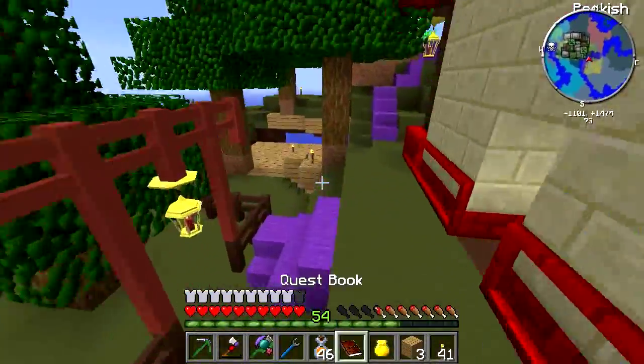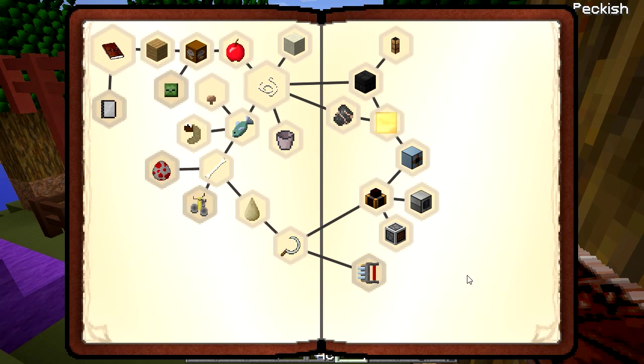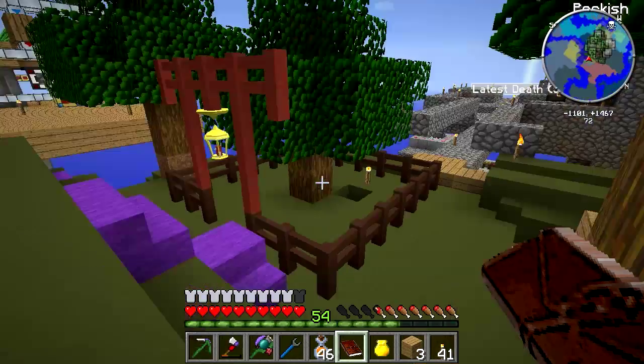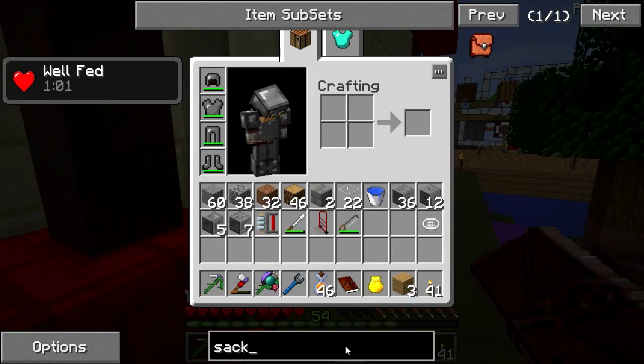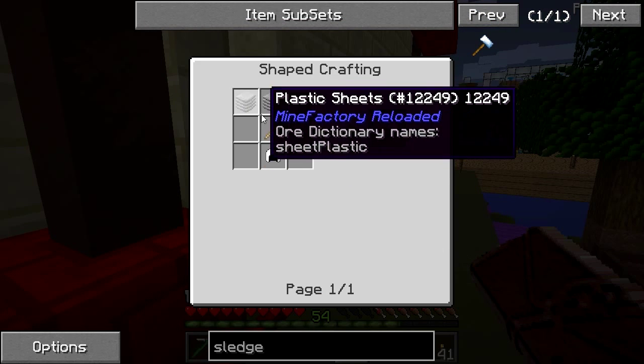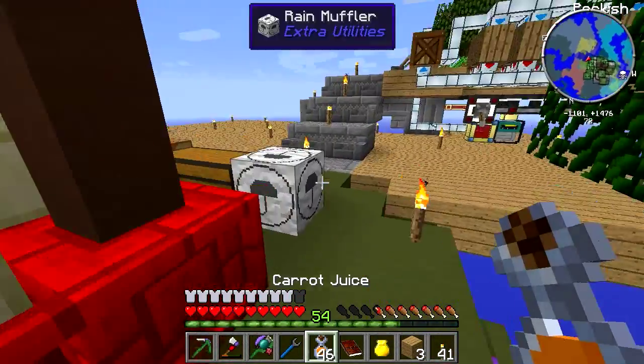Today we are going to continue along the quest book here. Oh, this quest here I haven't finished — precision sledgehammer. Alright, let's quickly make that. I believe this hammer allows us to see the areas affected by these machines here. So we need three, some two sticks, and some plastic, which we should have. We have the sticks at least. But we don't have any plastic — I think I have some cooking up. So we can quickly grab some of those and make that hammer.